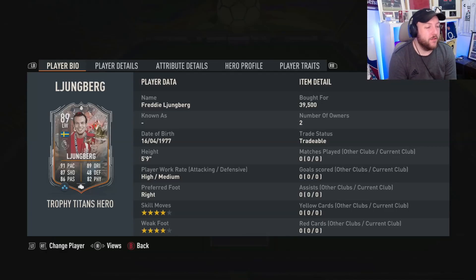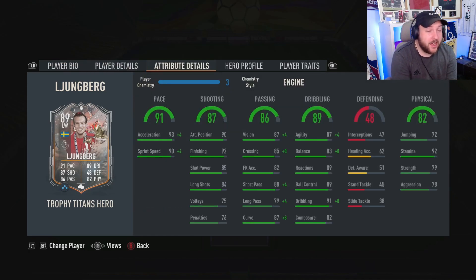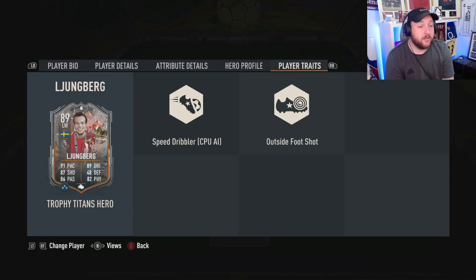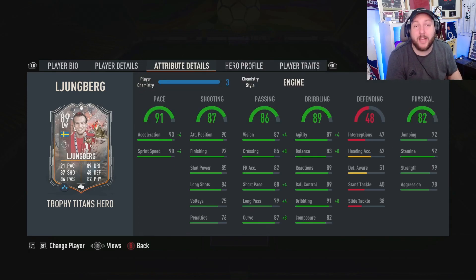Today we are looking at Trophy Titans hero Freddy Lundberg. He's five foot nine, high/medium work rates, four star four star, right footed, and can play left wing, left mid, or right mid. As a base card he looks really good — great acceleration, sprint speed, fantastic finishing, really good short passing, great composure, good agility and balance. Traits include outside the foot shot. We've gone for an engine today and we'll talk about chem styles, pricing, and thoughts on the card.